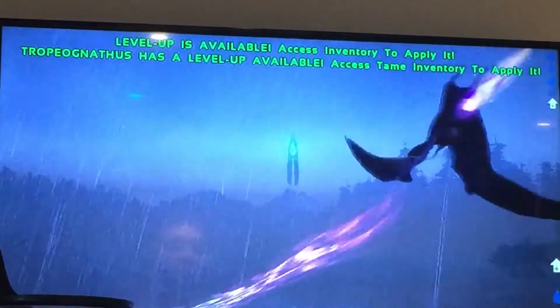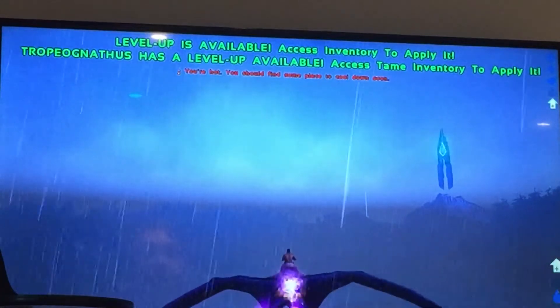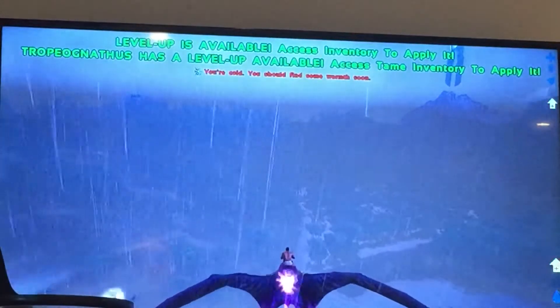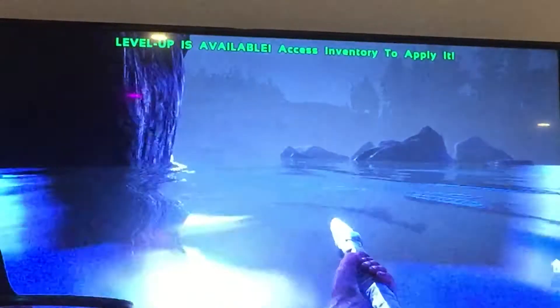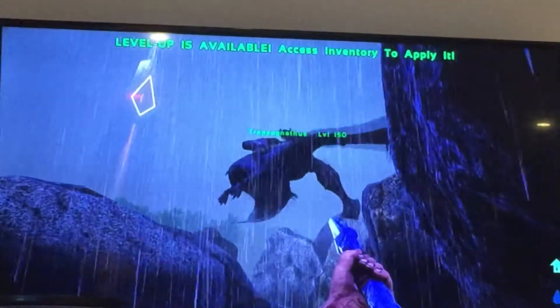You can turn the power of it down by pressing — if you're on PS4 it's L3 — you can turn it down and then back up. So you can do like a swoop.